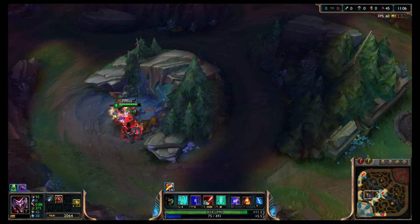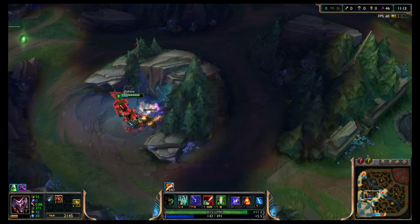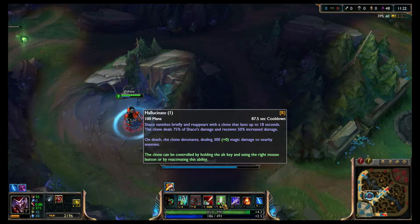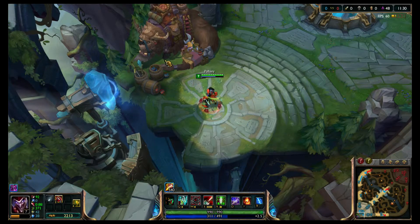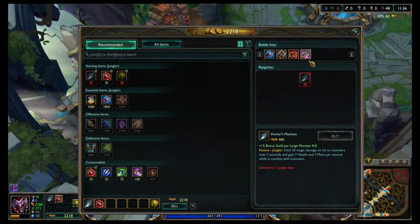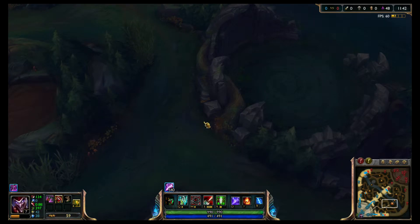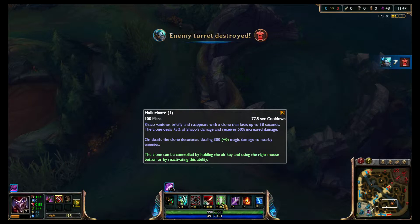Your last ability is Hallucinate. Hallucinate creates a second clone — Shaco vanishes briefly and reappears with a clone that lasts up to 18 seconds. The clone deals 75% of Shaco's damage and receives 50% increased damage. On death, the clone detonates dealing 300 magic damage to nearby enemies. Technically you are dealing 175% of your normal damage combined between you and your clone — to enemy champions, minions, monsters, everything.